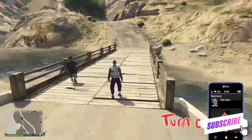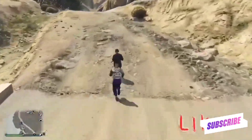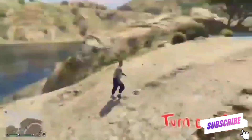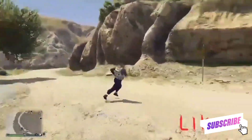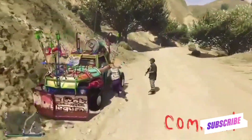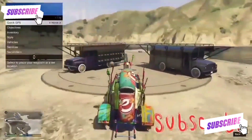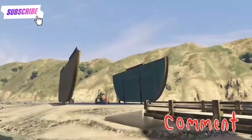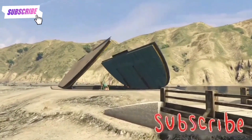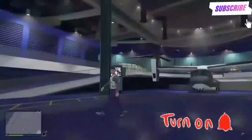If you haven't already, smash the like button, make sure you subscribe to the channel with post notifications on, and join the channel if you want to be a member — I can invite you into games and give you a party bus. As you can see, I've got this car out of my CEO office and I'm just going to drive it into my facility and take over the party bus. This slam van is from my CEO office, so when I switch it with the party bus, the party bus will go into my CEO office.